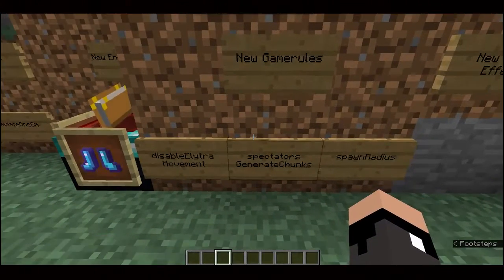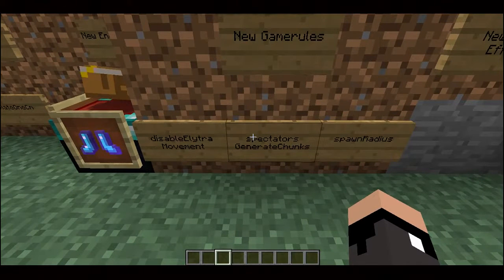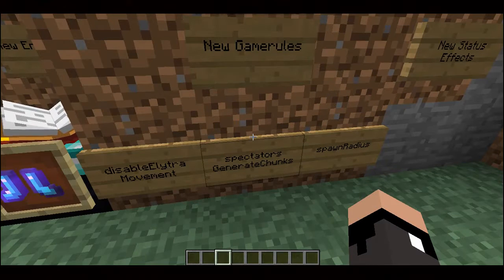Next, we have a few new game rules: disable elytra movement, which makes sure a server doesn't kick you for hacking if it thinks your elytra is moving too quickly; spectators generate chunks, which allows players in spectator mode to generate new chunks; and spawn radius, which determines how far away a mob is able to spawn from its spawn point.